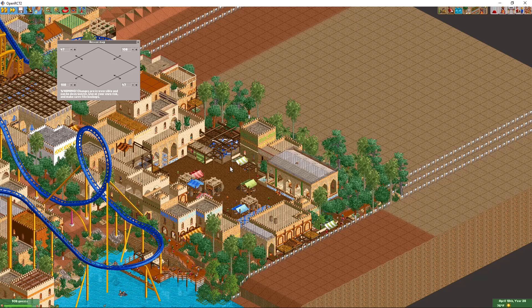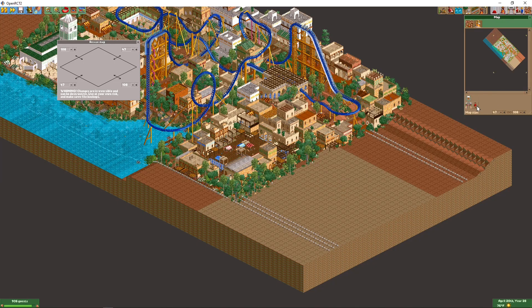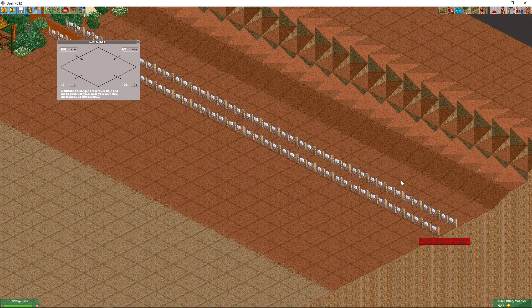it's going to mess those up, but everything else is automatically handled by the game itself. All this stuff is happening under the hood — all my plugin is doing is calling the game's code to change the map size. The game itself handles moving everything around on the map to get the resize done correctly. So it's a very safe operation; the only thing it will break is those peep spawners.